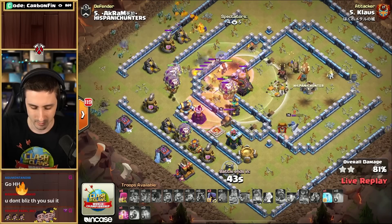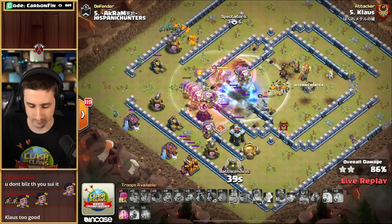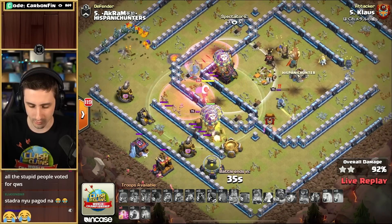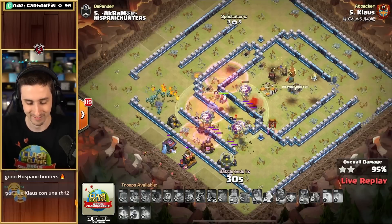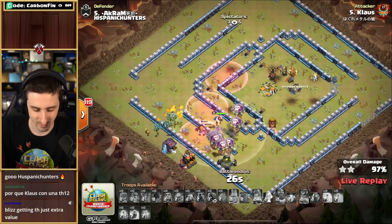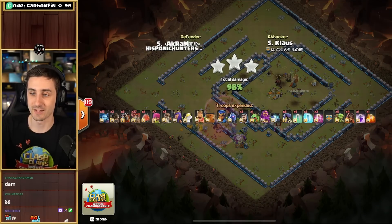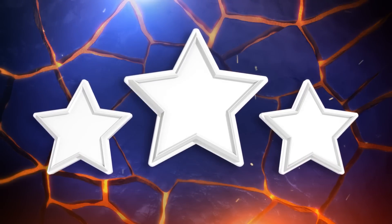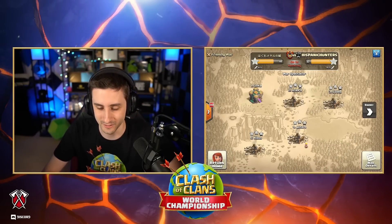There's a Red Air Bomb — protected by the Warden ability. He's going to get his way around a Seeking Air Mine. Some Balloons on the backside, another Red Air Bomb comes through. He's got another Haste — freezes up that Eagle. He can still get this. Did the Queen just know the Headhunters were coming and sniped him? But Klaus is still going to get it. GG — it is a 3-star for Klaus. Even when we thought all things were lost. But they only got two triples to the four for Hispanic Hunters.